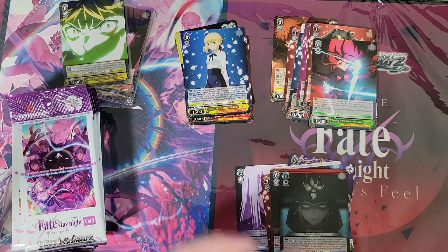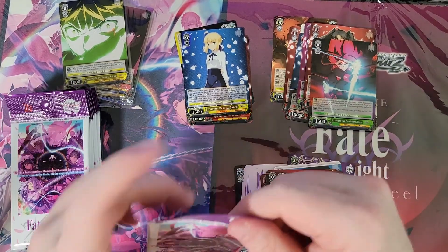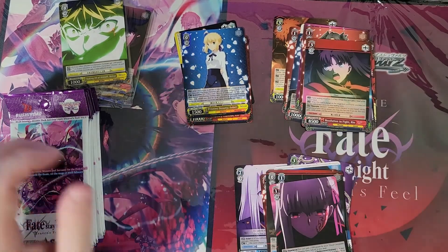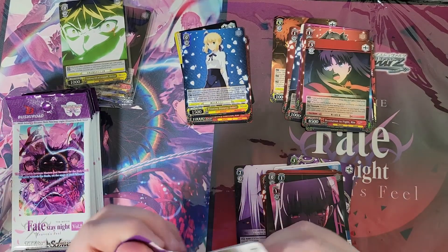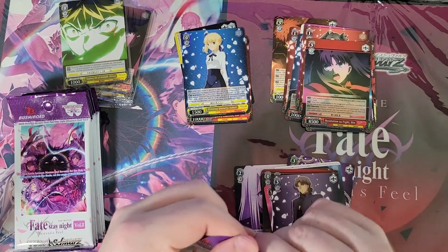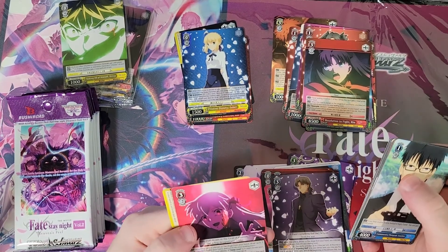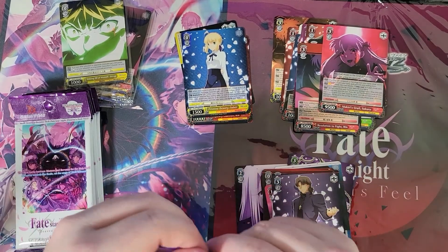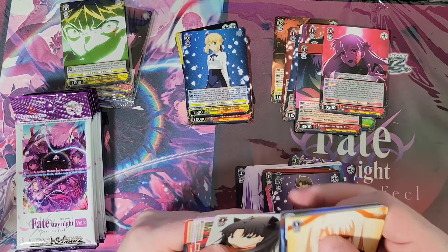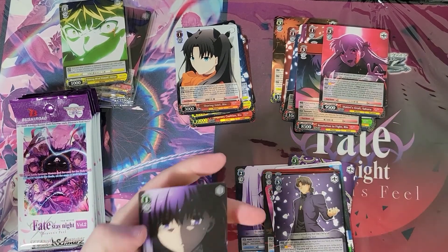Not the most exciting packs so far — I could use a double rare or some foils, anything out of this box. Double rare. Okay, well I got what I asked for. I think we are under halfway left — honestly I lose track of where we are most of the time. So we did get another of that double rare. Oh, there is a foil — Sharing Intel Rin. There you go. Beautiful. Nice background.